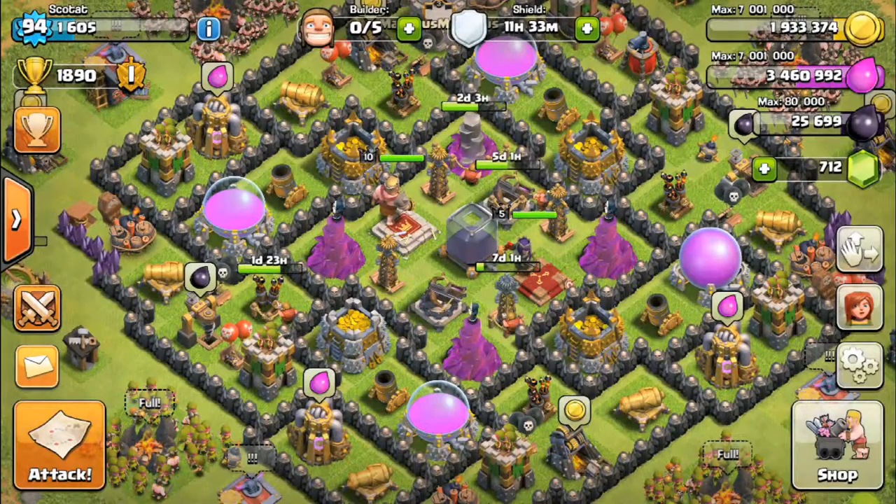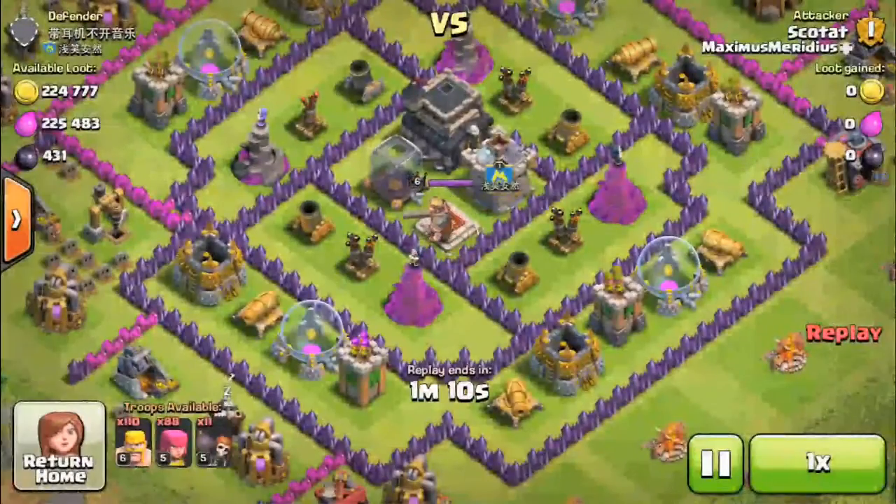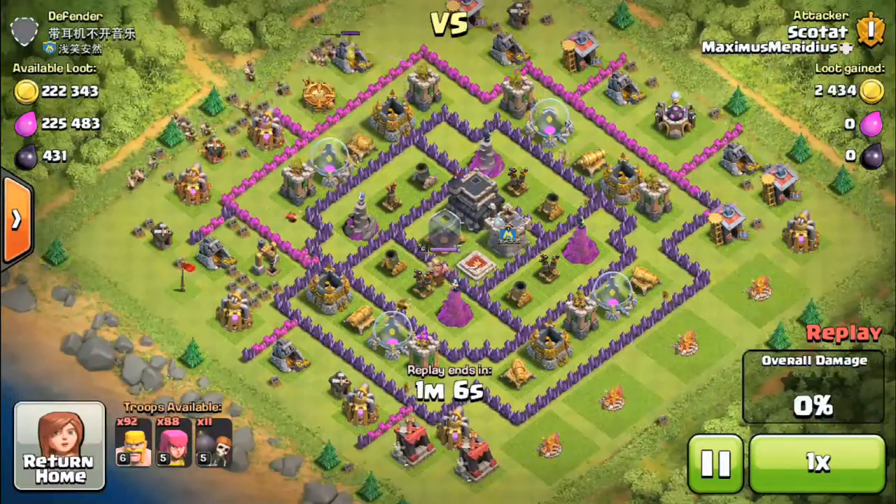Going back to take a look at my other raid: 224,777 gold, 225,000 elixir, and 400 dark elixir - not bad. Also got the trophies, so hey, successful raid overall.